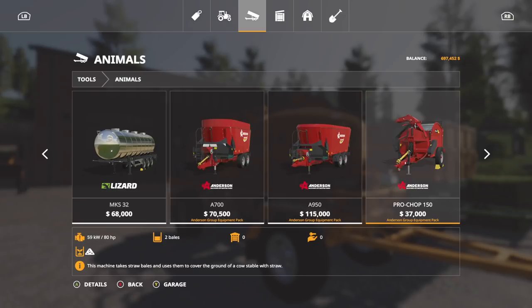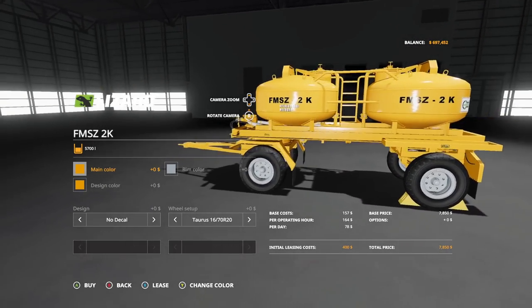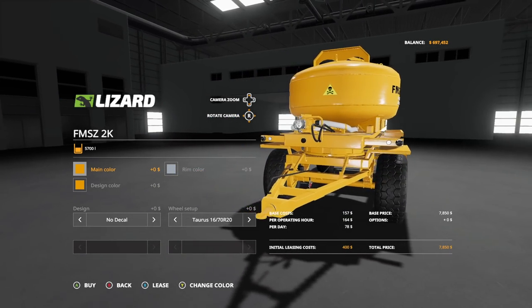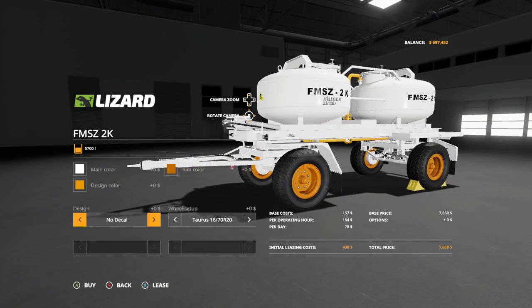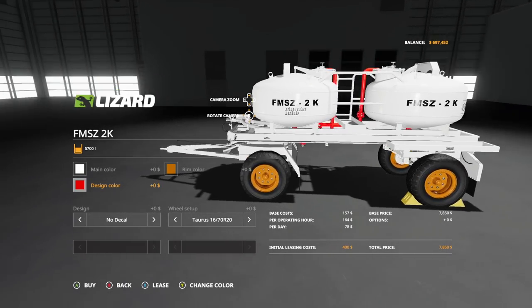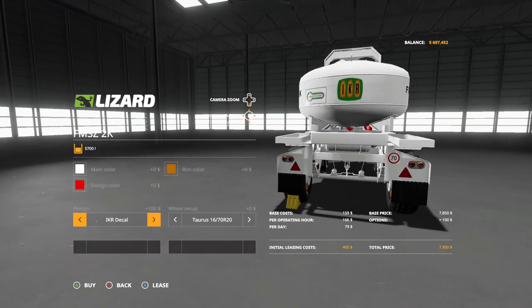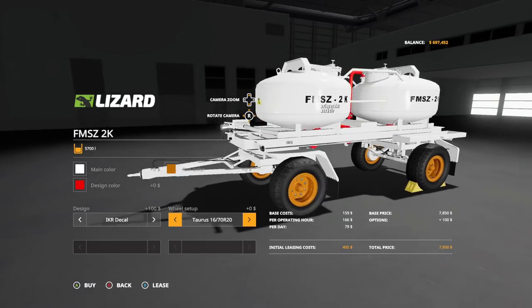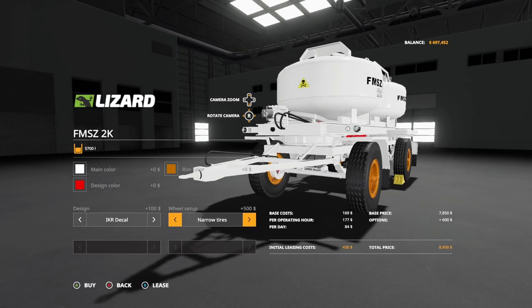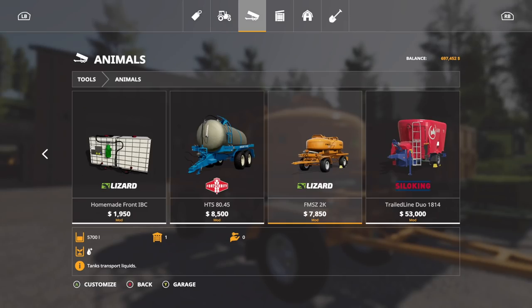The FMSZ2K can be found in animals because it's a water tanker — a smaller one at 5700 liters, which I believe is the smallest in the game. It's also front-articulating, so you won't be able to back it up very much. You can change up main color, rim color — let's go with a weird orange — and design color with red. You can go with no decal or an IKR decal on the very back. The wheel setup is exactly the same as the belt trailer.